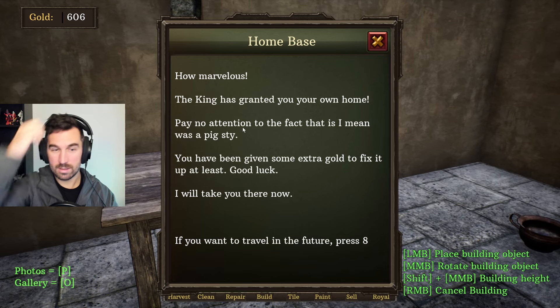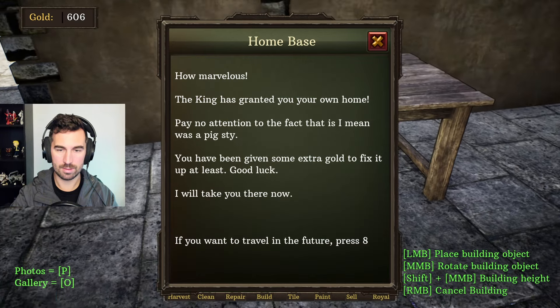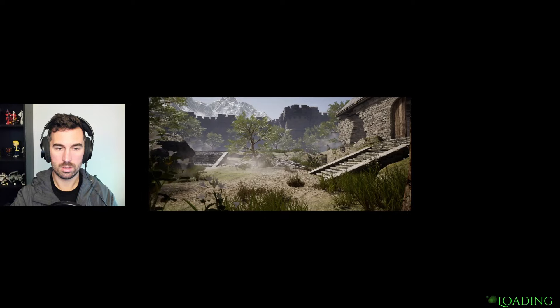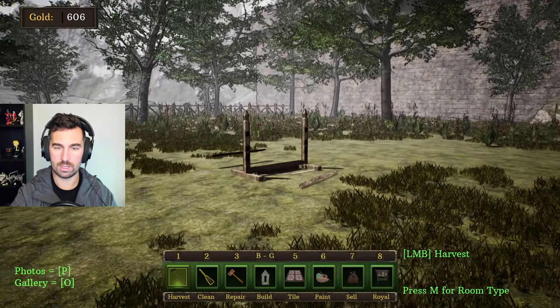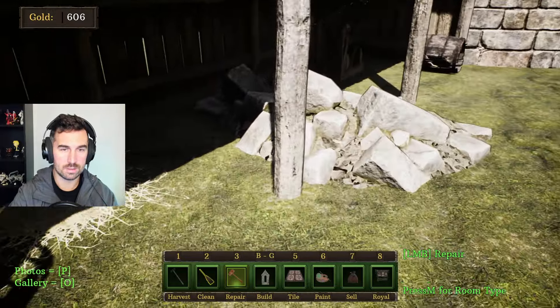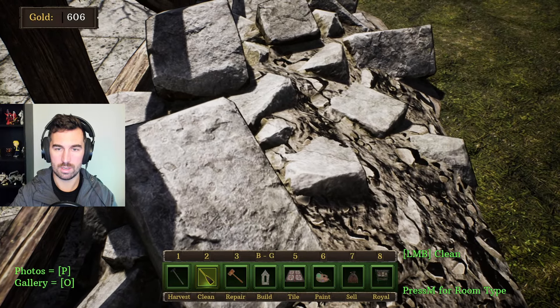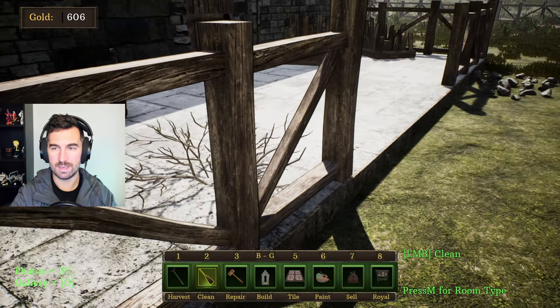The king has granted you your own home. You're receiving a royal scroll to allow you to do jobs for gold — press 8 to use it. The tutorial guide is being promoted to a distant land — Siberia. That was a little rough around the edges, to be honest. It's nice because it's very much like House Flipper — you can go do jobs, but also clean up your own area. You already told me this, but thank you for telling me again.